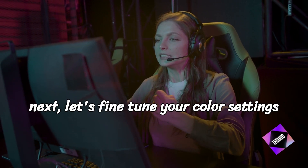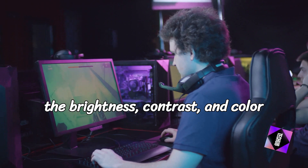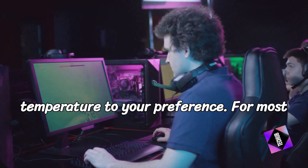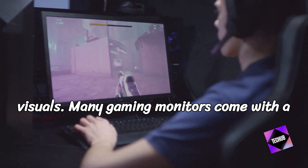Next, let's fine-tune your color settings for vibrant and accurate visuals. Adjust the brightness, contrast, and color temperature to your preference. For most games, a higher contrast and a slightly cooler color temperature can enhance the visuals.